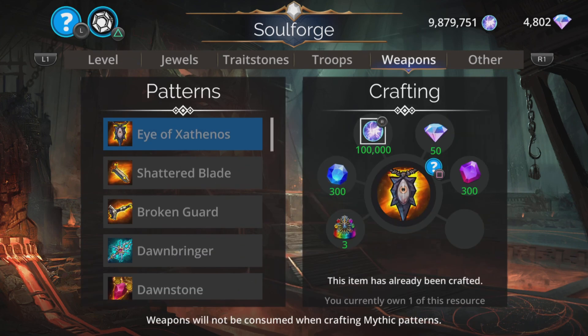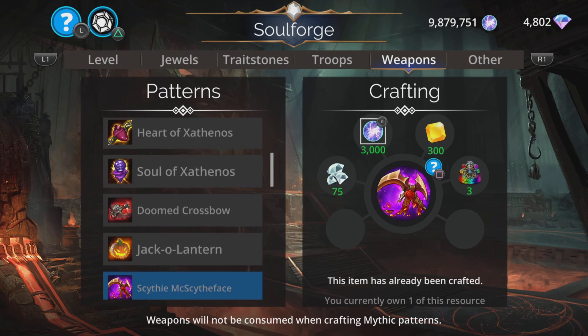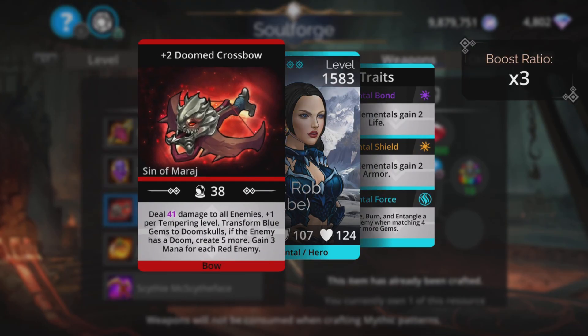Soulforge — let's take a look at the weapons first. First up is Doomed Crossbow. I love this one. These doomed weapons that do damage to all and transform a color to doom skulls are my favorite type of doomed weapon. Deal magic-based damage to all enemies — really good for hitting stealthy opponents too — and gets a boost of plus one per tempering level. Transform blue gems to doom skulls. If the enemy has a doom, create five more. Gains three mana for each red enemy, so you can use this on Guild Wars Attack Day or Defense. Really good.